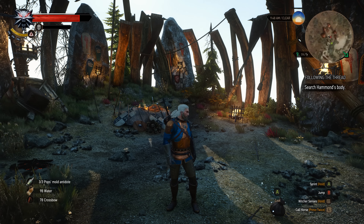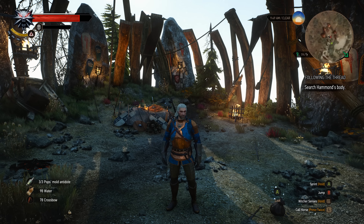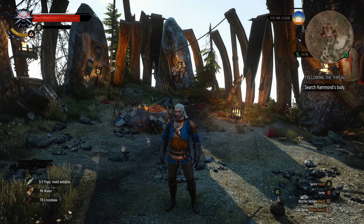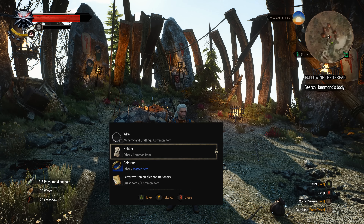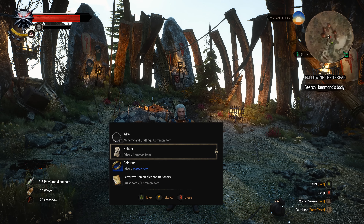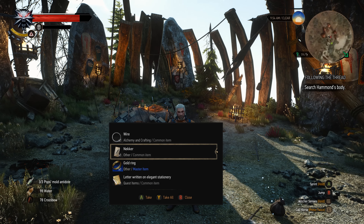When you pick that contract up it becomes a secondary quest called 'Following the Thread.' If you follow the thread through to its natural conclusion, you go through the quest and wind up meeting up with another witcher — I'm not going to tell you his name in case you haven't done it yet. As you get to the end of the quest, you're going to have to track down someone named Hammond.